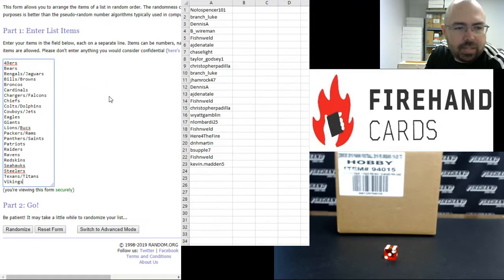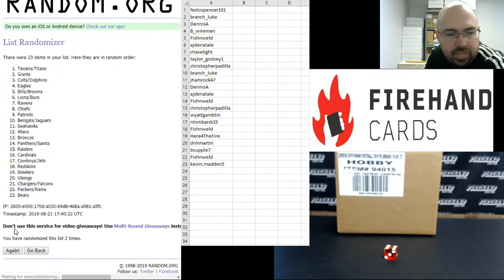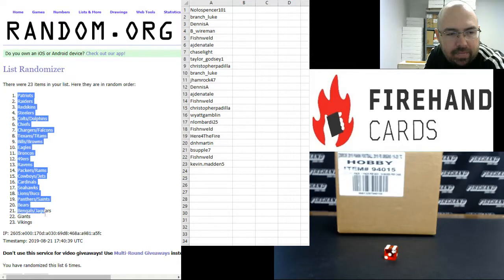To your teams — 49ers up top, Vikings at the bottom. Six times randomized. After randomization: Patriots up top, Vikings at the bottom.